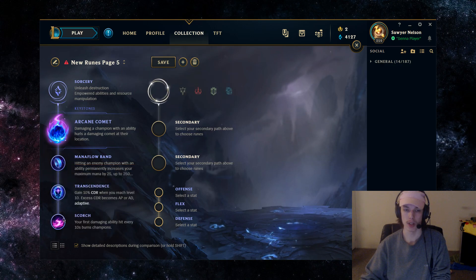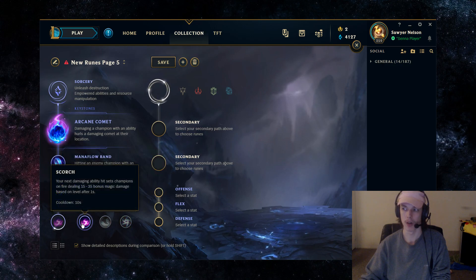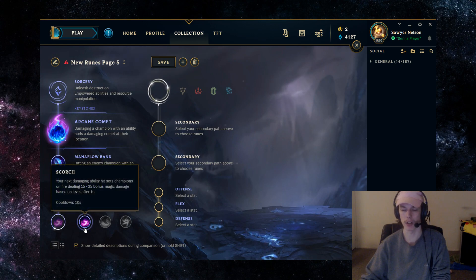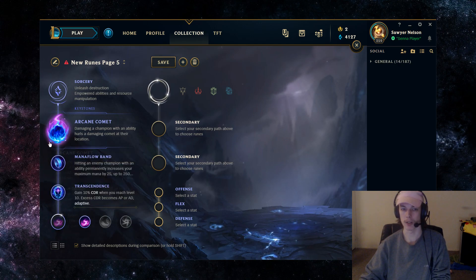Fourth row is going to be Scorch. You don't need the AP scaling that drastically, and with Xerath you want more bang for your buck whenever you're landing an ability in the bot lane. The damage needs to matter whenever you hit your abilities, because that's all you offer as a support. With Scorch, whenever you hit an ability you deal a little bit more magic damage on only a 10-second cooldown. Scorch and Arcane Comet are your poke tools, and Mana Flow Band and Transcendence are your scaling tools.